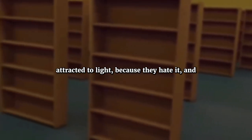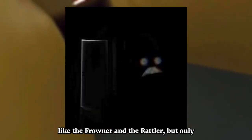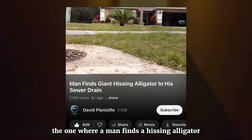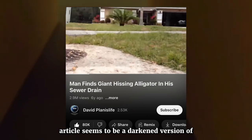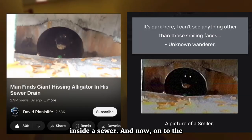These entities like to hang around in the dark parts of the majority of explored backrooms levels. They are attracted to light because they hate it, and will attack people carrying lights in dark parts of the backrooms. As for where this image of the smiler came from, it's from a video where a man finds a hazing alligator in a sewer. The image used in the smiler article seems to be a darkened version of an alligator inside a sewer.